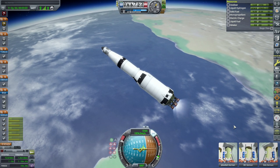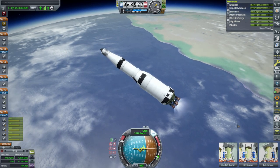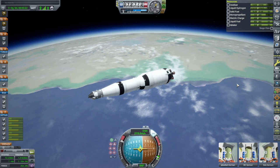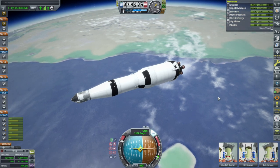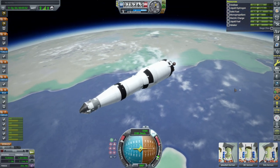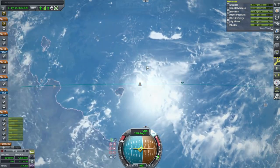Just to be clear, Rescale or Sigma Dimensions aren't necessary for JNSQ — JNSQ has its own scaling. The textures make me think of like version 0.7.3 of KSP more than anything else, so there's got to be something wrong. It doesn't look bad up here though. It sure has the clouds and everything.